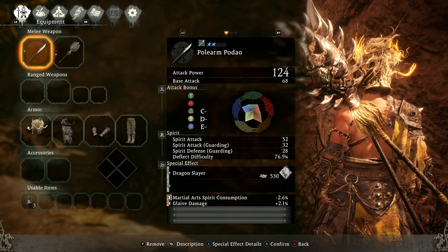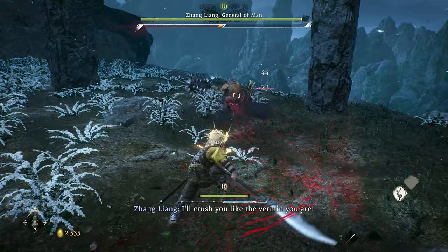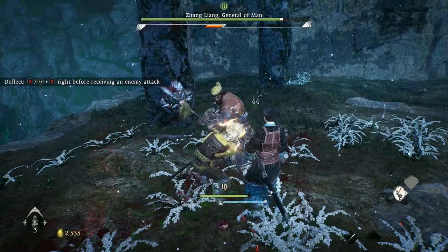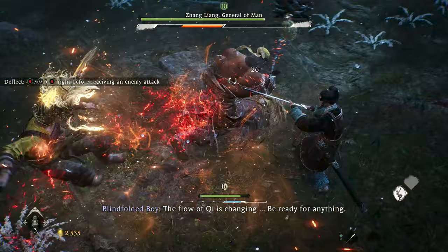Now let's talk about phase 1 of the Zhang Liang fight. I mainly used the polearm for this fight as it has good range and staggers Zhang fairly well during his first phase. My main method of damaging him was to deflect one of his basic attacks and quickly follow it with a full combo of normal attacks. If Zhang was staggered on the last hit and within range, I would usually follow up with either a spirit attack or a chi slash martial arts attack.